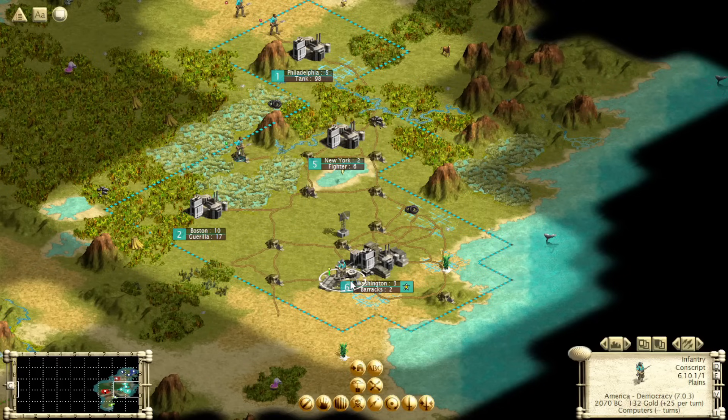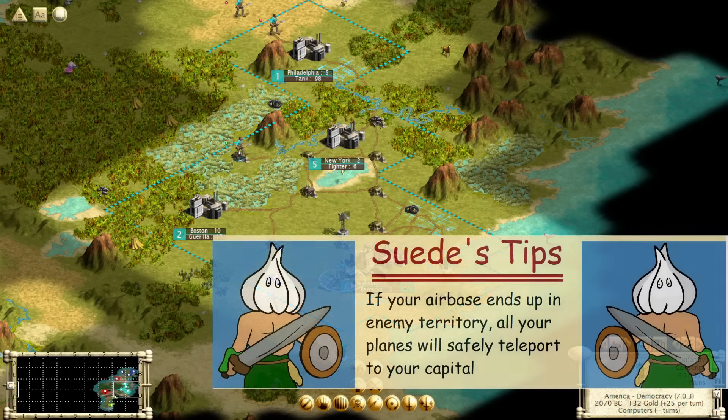You can airlift units, and you can obviously rebase planes into the airfield. This is my preferred method. If you want to get your stack of bombers to another continent, do not put them in the city — because if you put them in the city on the continent you're taking, the city might flip and you'd lose all your bombers. Do not use carriers — they're so expensive, there's no point. Just take one city however you can, plop down an airfield. The AI doesn't really target your bombers if they're in an airfield.